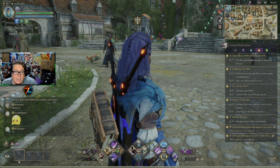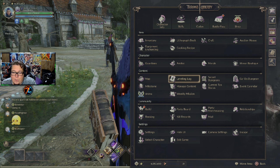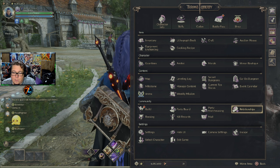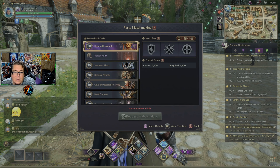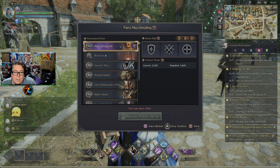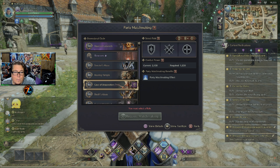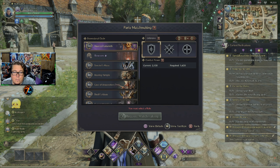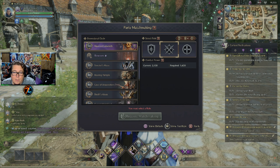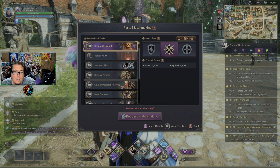The other way is random, kind of like World of Warcraft's random dungeons. If you go to party matchmaking down here, you'll be presented with this screen. It will tell you your current level and what's required — the requirements are just base requirements. Then you pick your role, whether you're damage, a tank, or a healer. For this instance, we'll pick offensive.